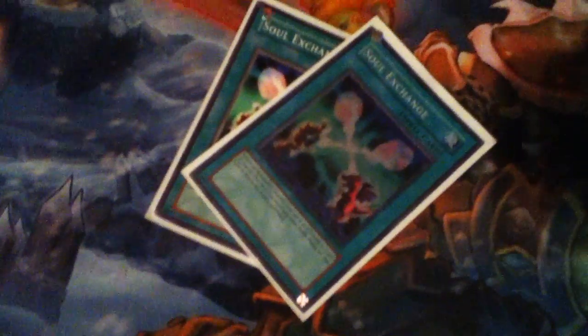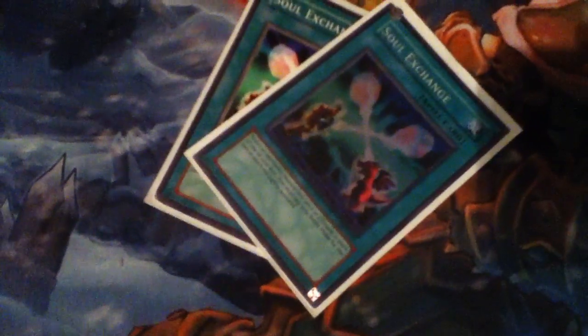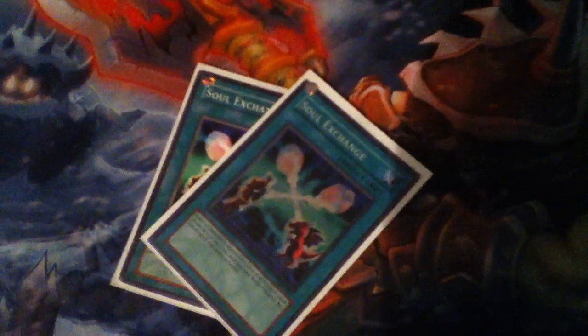Two Soul Exchanges — you need two. Three is too many and you might draw it when you're hoping for a good draw. You tribute the opponent's monster — take out their synchro, take out their high monster, get a Monarch. It removes from play another card, so two cards total, and you get a Monarch.